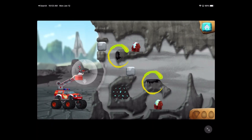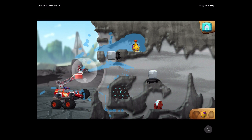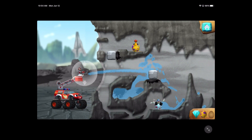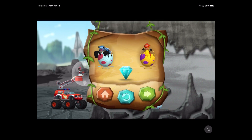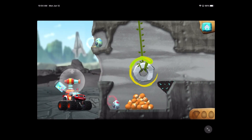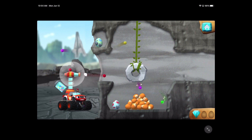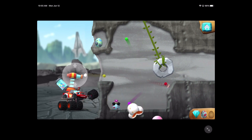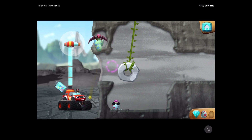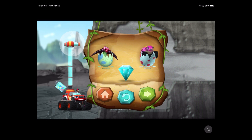Use force to push blocks into a sticky pad. You found the hidden prehistoric gem! Aim the bouncy balls at the pendulum. You rescued two baby dinos and you found the hidden prehistoric gem!